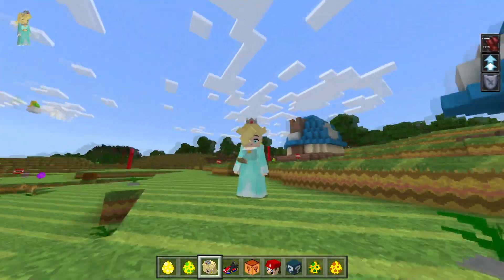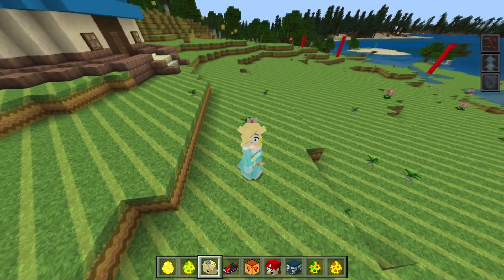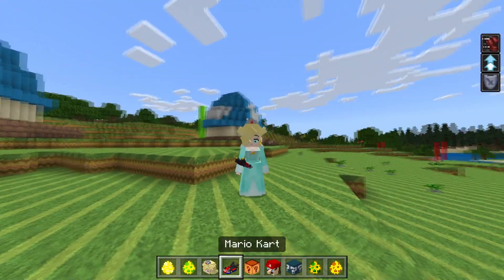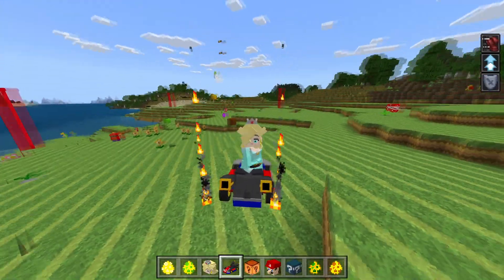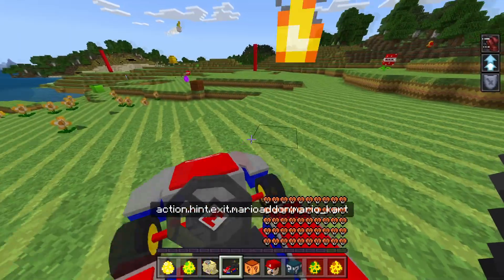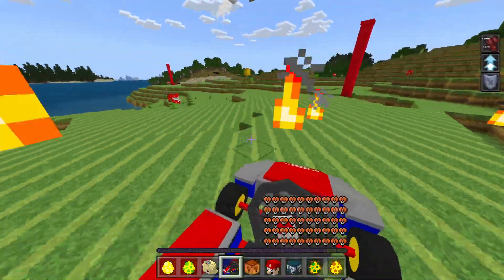Princess Rosalina! Boom — hello guys, how you doing? I am a princess. Look at this game. I need a racing car. Boom — look at that. I now have a racing car, because you can get those here as well and you can even drive them.